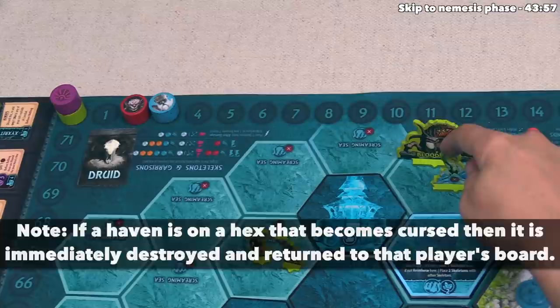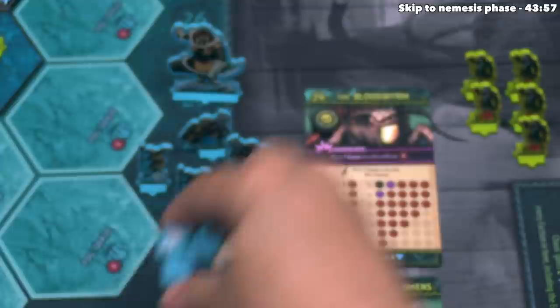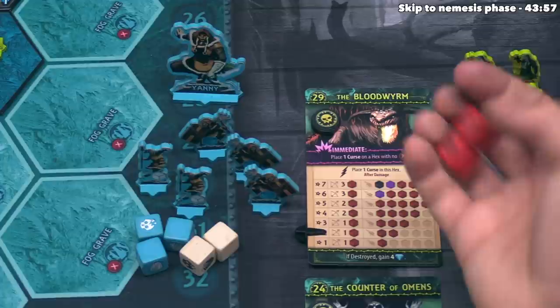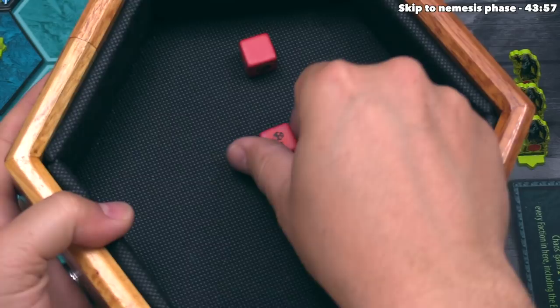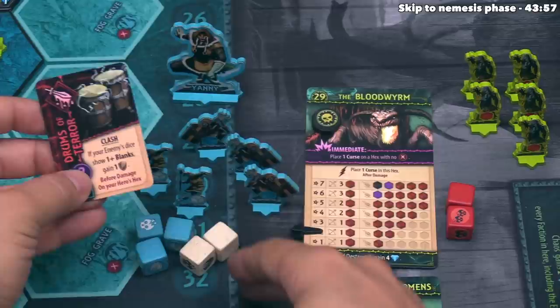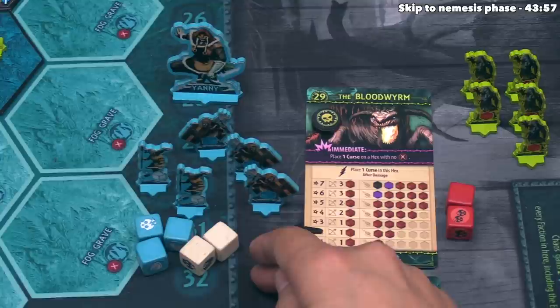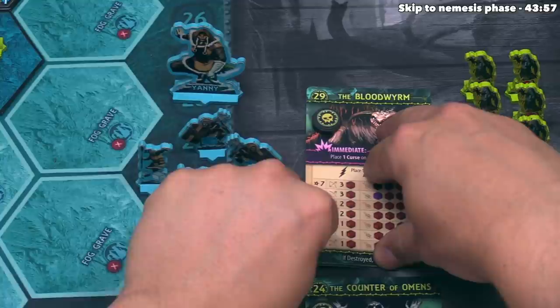Now the clash round: blue rolls three blue and two white dice. That's a hit but not a great roll overall. The Bloodworm rolls two red dice and gets a double hit. Yanni uses the Drums of Terror — it says if the enemy's dice show one or more blanks, blue gains one shield. One blank is present, so that shield activates before damage. When damage is dealt, the Bloodworm does one damage — blocked — and blue does one damage back, lowering the Bloodworm's threat to one. One blue unit must be destroyed.